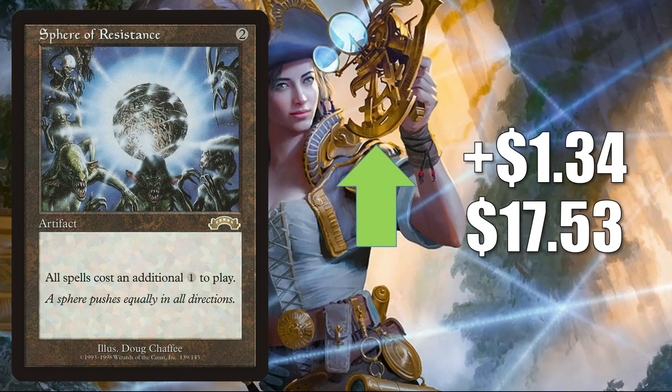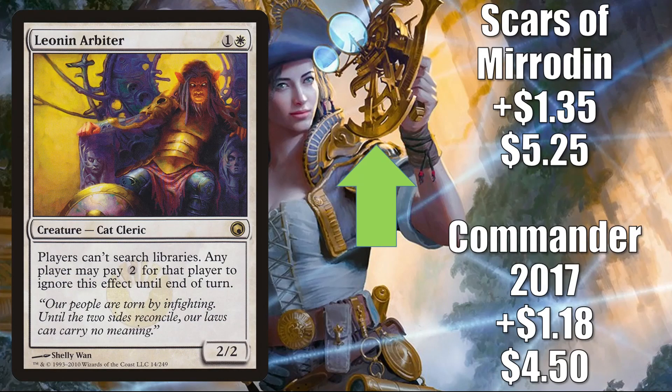Sphere of Resistance up $1.34 to $17.53. This has seen increased play recently in Yasharn Implacable Earth builds and is also popping up in some early deck lists built around Belbe Corrupted Observer. Leonin Arbiter — Commander 2017 up $1.18 to $4.50, Scars of Mirrodin up $1.35 to $5.25. Popular Commander card in Arahbo Roar of the World and Rin and Seri Inseparable. Also currently sees Modern play in Death and Taxes, and even sees a little Vintage play.